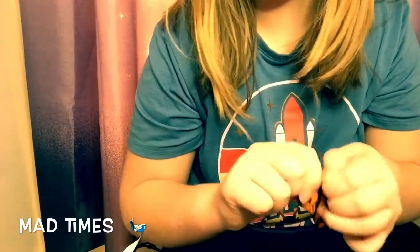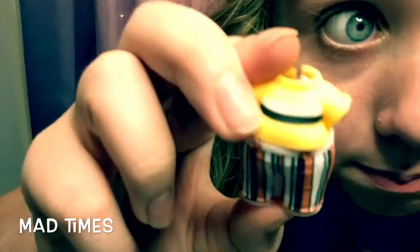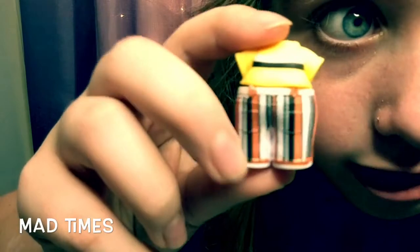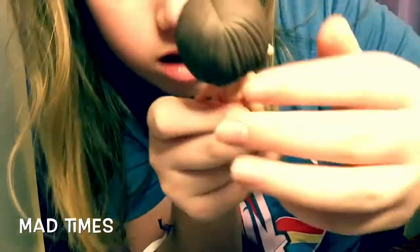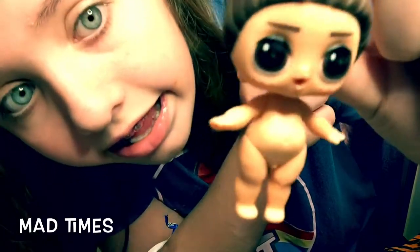And here is the outfit. It's white, black, and yellow on top, and black, white, and orange on the bottom. And then the doll — he looks super cool. So he has like brown hair, brown eyes with freckles.